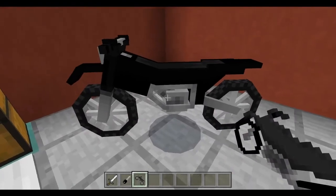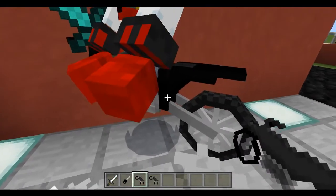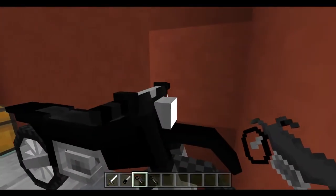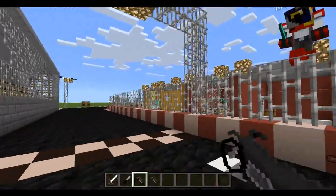There's even a little engine thing, and the seats in the back and the handlebars are really cool. Another cool feature is that at night time the lights glow.